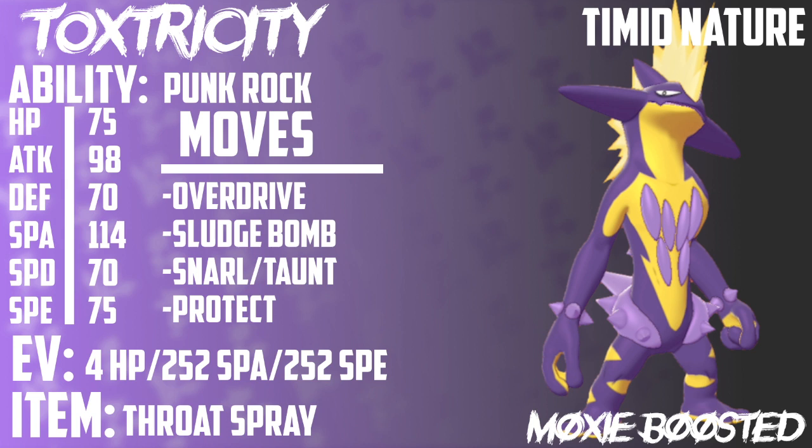And Technician would be good if we had Hidden Power still, but we do not. Toxtricity's move pool isn't that great when you get below 60 base power, so there aren't many moves that can take advantage of that. So all these sets are going to be using Punk Rock, which is honestly its best ability. The first set is really, really fun — it's something that I came up with as soon as I found out that this item existed.